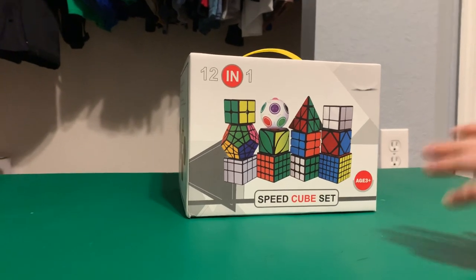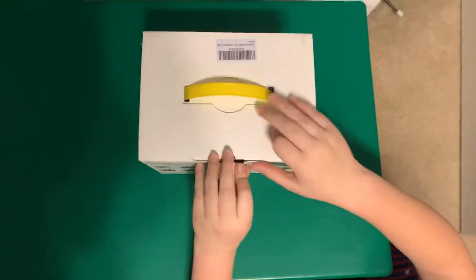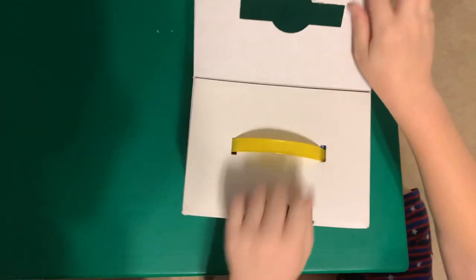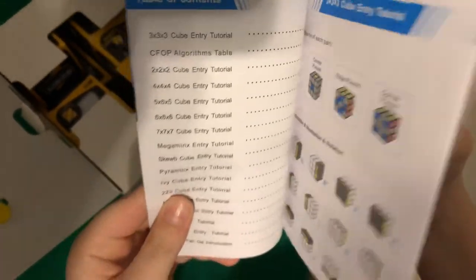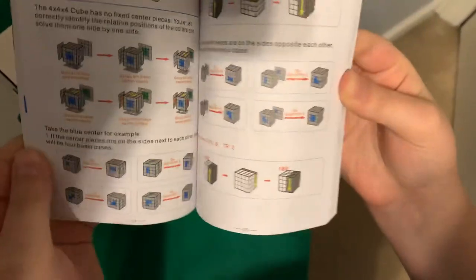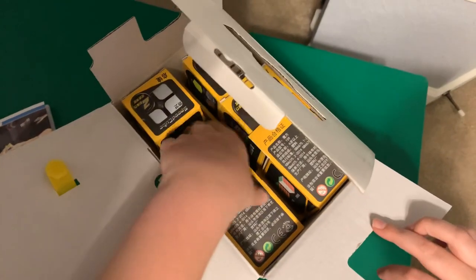That's all I have to say about that, so let's get into the unboxing. Let me just open this up here. We have a book — this is just a tutorial on how to solve all of these. This one looks like it's for the 4x4. Let's get into the first box here.